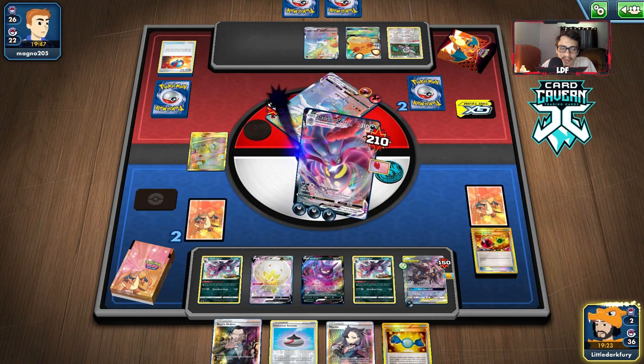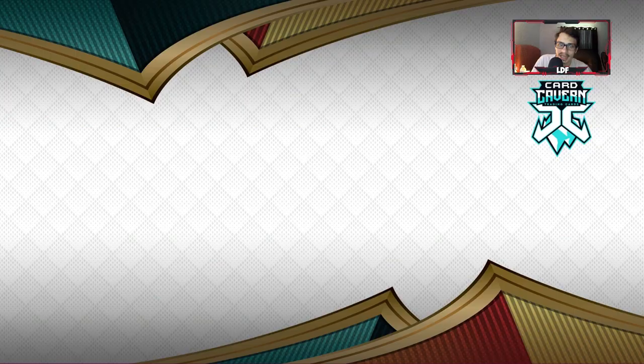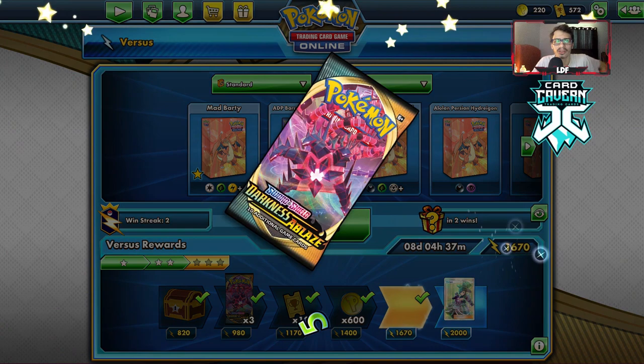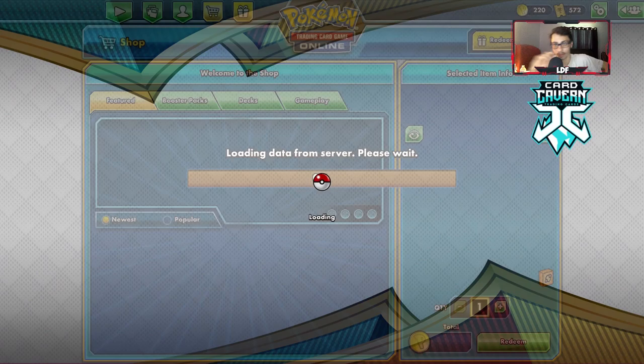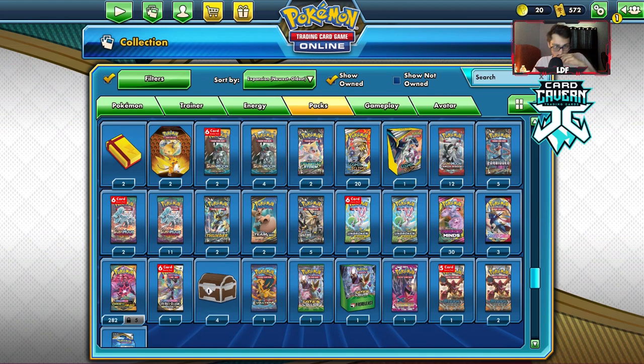I'm definitely going to wrap up the video here with the Malamar VMax Hydrigan deck — a lot of fun to play, really cool when it actually sets up. What do you guys think of it? Personally I think the deck is actually really cool. As long as your setups aren't terrible and you're consistently getting Hydrigan in play and attacking, you should be good. You could bump up the energy count on this deck theoretically which isn't terrible. We'll open up some packs to end off today's PTCGO video.